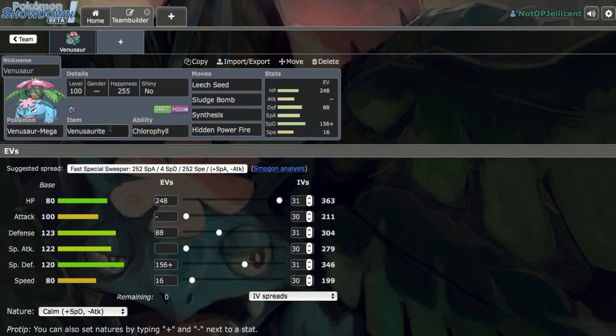So Mega Venusaur fits a lot better on balance or bulky offensive builds. It doesn't really have a place on stall because you kind of need Mega Sableye there. I don't like stall anyway, and it's definitely not super offensively geared, so balance is the best playstyle for Mega Venusaur. Standard EV spread off of Smogon — 16 in Speed. You could put 20 here to outspeed other Mega Venusaur, but it's not really that common.